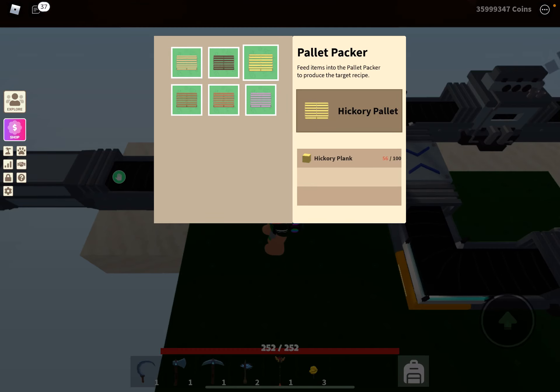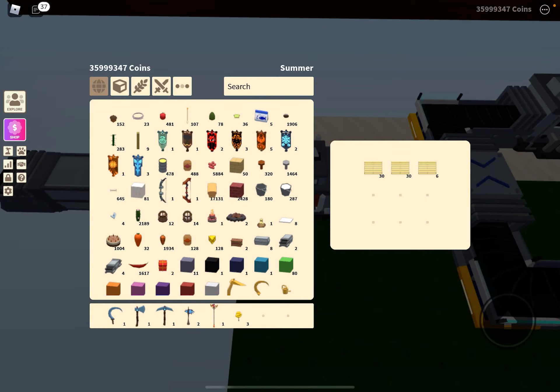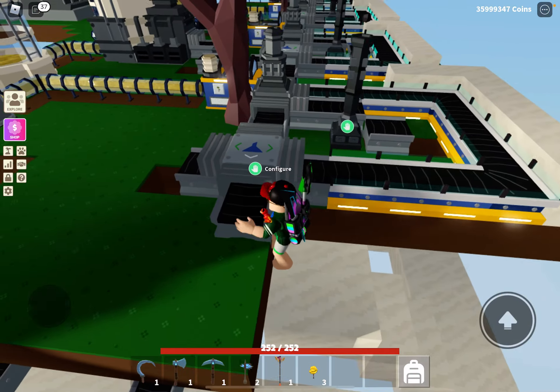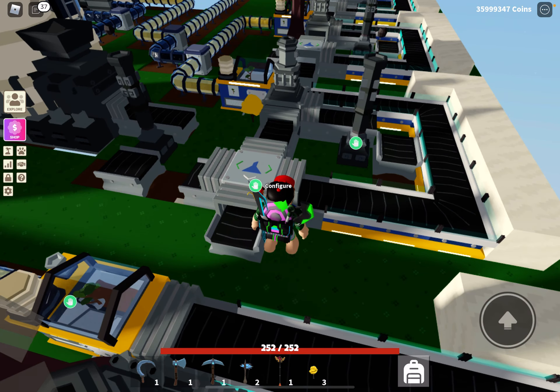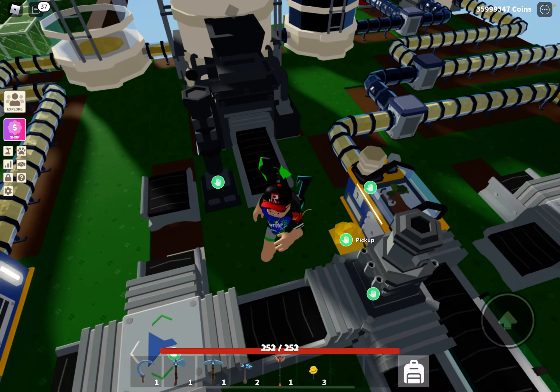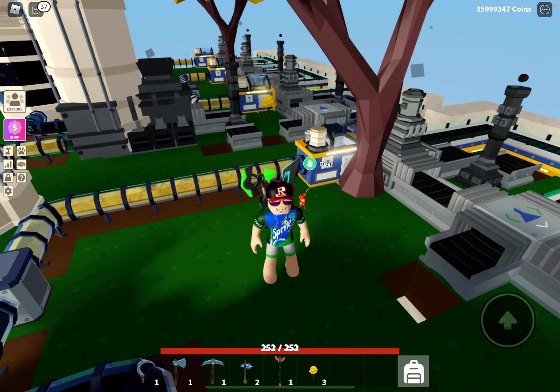That then goes through a merger because I want to collect as many planks as possible to put into the pallet packer. Here I'm making hickory pallets - the second highest value after spirit trees - but I couldn't get spirit trees to work with my sapling planters as they kept disappearing rather than being planted, so I gave up. It dumps out here into an input output and I get my pallets. The most important thing is to keep this layout as small as possible so you don't get trees despawning as saplings, especially with auto farming - you might not notice the sapling planters have emptied and you're not generating anything.